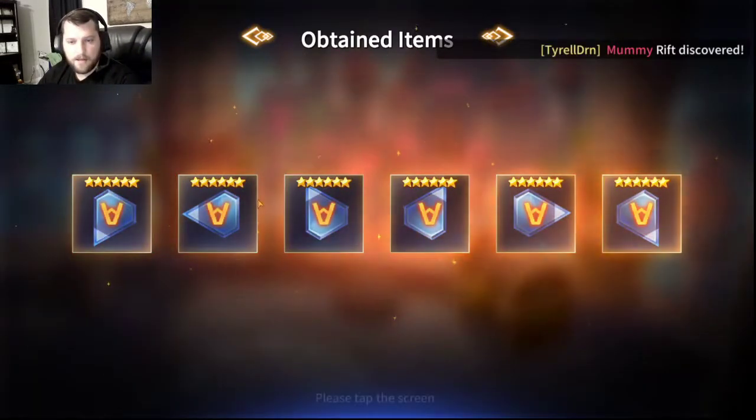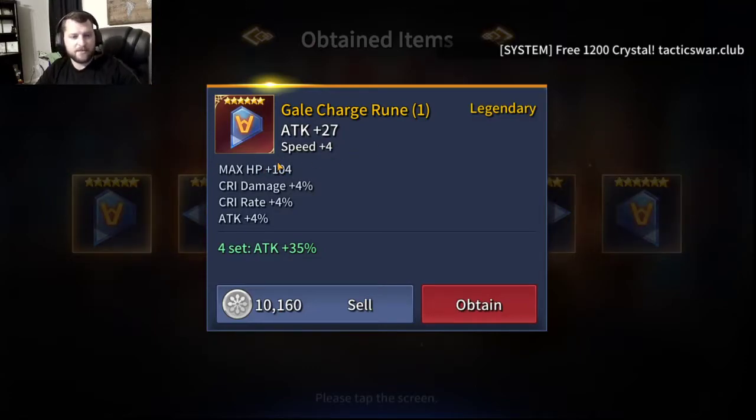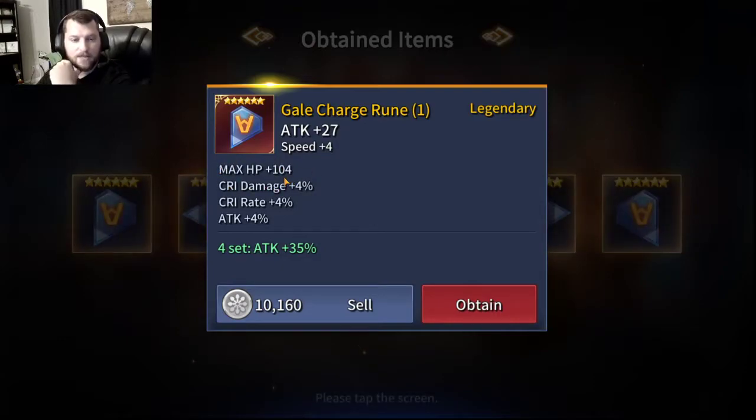Go ahead and hit confirm. So we've got slot 1. Already it's not looking that great with that max HP. But scrolling down - that speed, if we had swapped that speed with that max HP, I would say this is a perfect 6-star Charger rune. We've got the attack substat, attack percent substat, crit rate substat, and crit damage substat. We are definitely keeping this and we are going to roll it to see what substats we can get. Hopefully they will dodge that max HP for the sake of the video and my sanity.